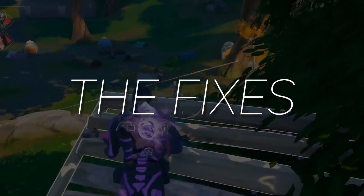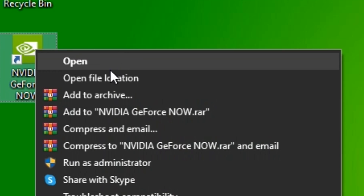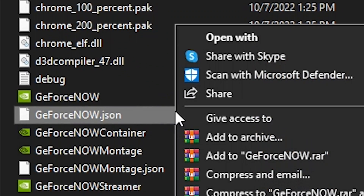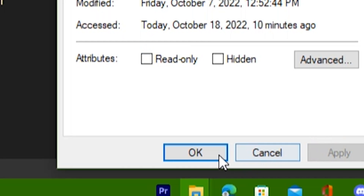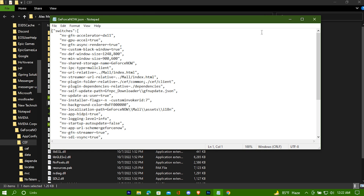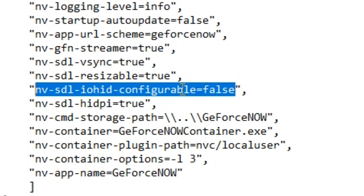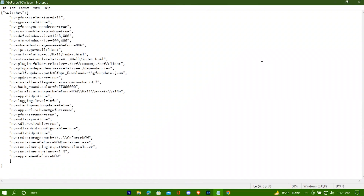So now let's talk about the fixes. Enable direct mouse input — just go to your GeForce Now location, right-click on GeForce Now JSON, go to Properties, and make sure Read Only is unchecked. Now edit it. Make NVSD Li-ahead configurable to true. Now save and exit it.